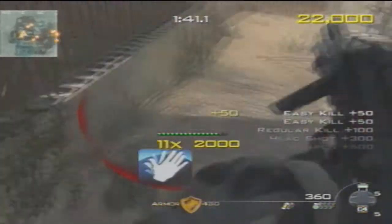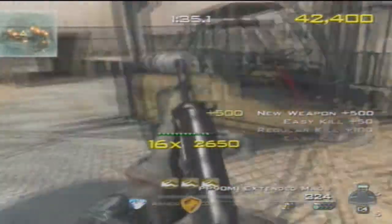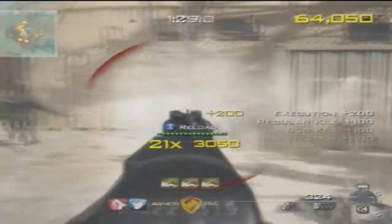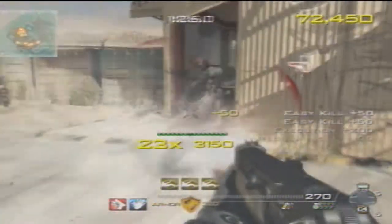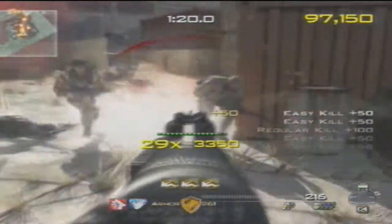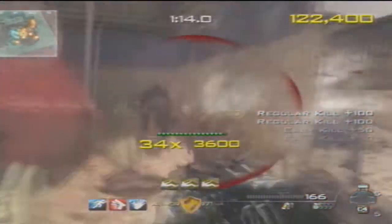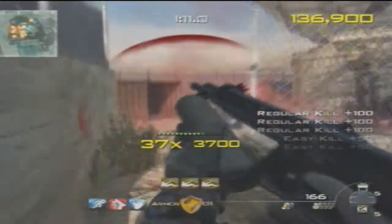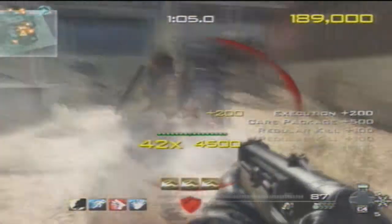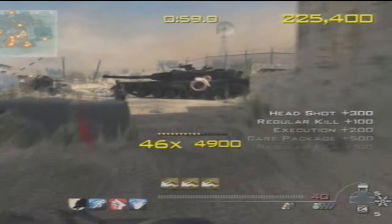It also gets my multiplier up. The basic thing you need to do in chaos mode is get as many points as you can. You earn points by basically doing anything other than just running around — killing dogs, killing enemies, killing juggernauts, picking up dog tags that any enemy drops, and even picking up a new gun. Each of these gives you a different amount of points. The way to really get your points up is to get your multiplier up — mine's at 38, 39, 40.